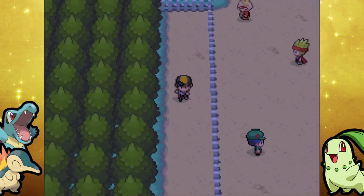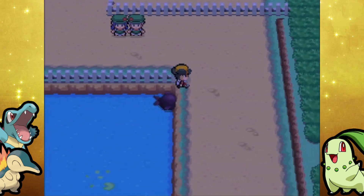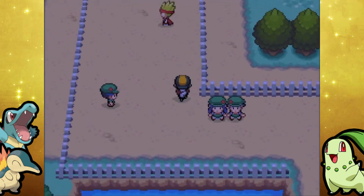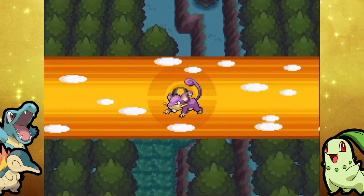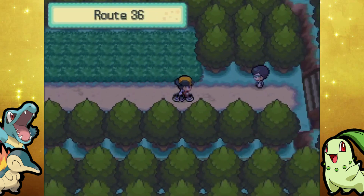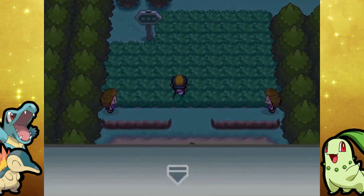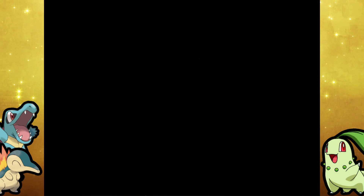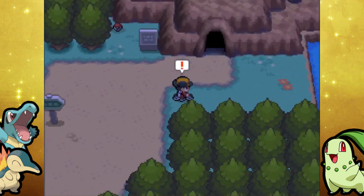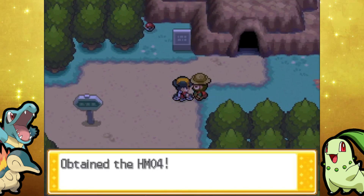Let me quickly get back over to Violet City and show you where to pick up Strength. I was totally thinking of Gold, Silver, and Crystal because in those games you don't get it until Olivine City from the little cafe. But here, you can pick it up right after defeating Morty — it's just to the east of Ecruteak City. I'm checking my battery on my phone, trying to make sure I don't run out. Head over to the east of Ecruteak City through the gate, and then if you start heading more to the east, some dude is going to come running right out of the Mt. Mortar cave entrance, and as an apology for running into you, he's going to give you the HM for Strength.